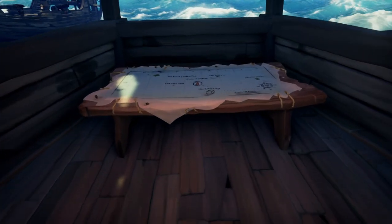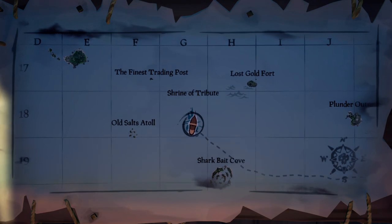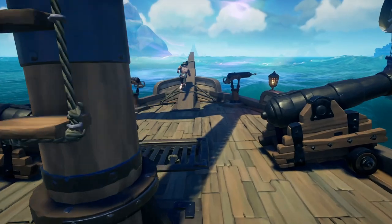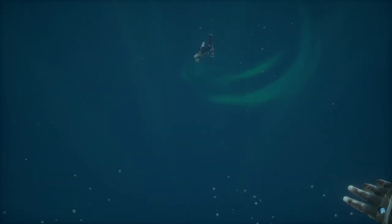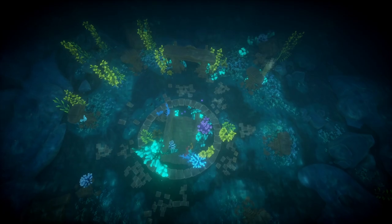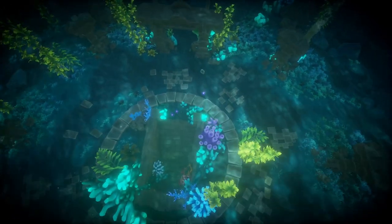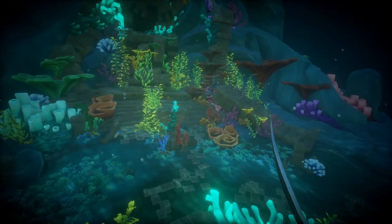The next shrine we're going to go to is the Shrine of Tribute. Just like the others, you're going to sail to this location. Once you get there, park your ship and start swimming. Swimming down to the shrine, you're going to look for these stairs — the entrance to the shrine. Once you find these stairs, you're going to make your way through them.